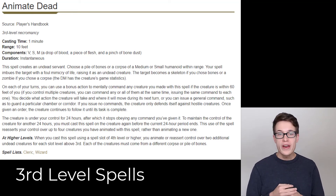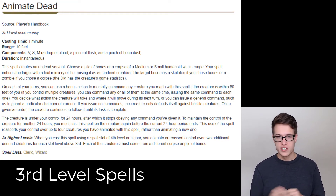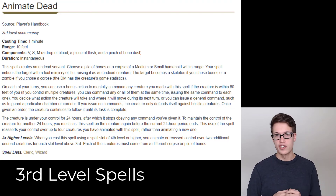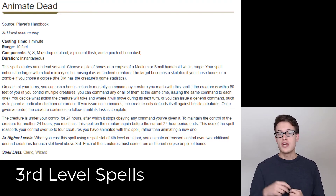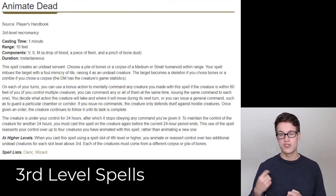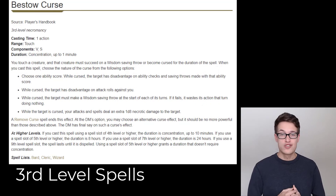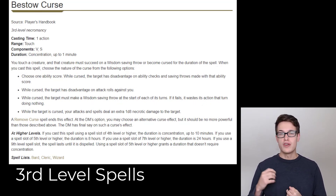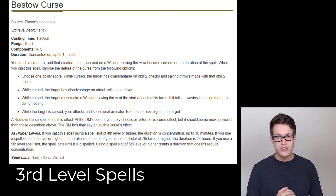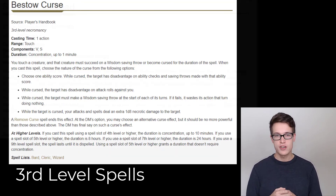I can see Animate Dead being used quite a bit, especially by a darker, edgier character — and I'm pretty sure every party has one of those. Essentially you just give up some of your health — 2d6 — to get a bonus action attack every turn through your summons, and you also get a meat shield between you and your enemies. This could be particularly good for spellcasters that don't already have access to Animate Dead or just want to animate more dead. Next is Bestow Curse, which is definitely going to be used more by high intelligence characters because it has a saving throw, but on any character with a plus to intelligence I think it's a really good spell and definitely worth that damage.